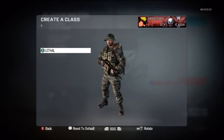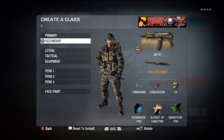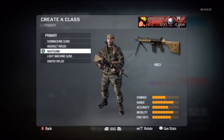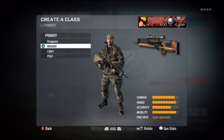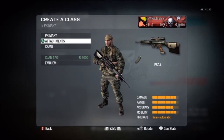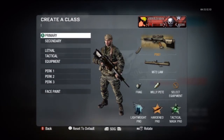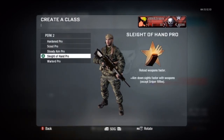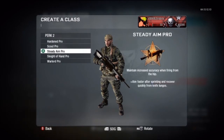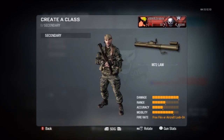The next class is the very overpowered AK-74U — it's not as overpowered as it once was, but it's still a beast weapon. Use Rapid Fire if you're playing on a two or three bar connection because the hit detection isn't as good, so with Rapid Fire you can pump more bullets into your enemies and drop them quicker. Scavenger, Sleight of Hand, and Marathon are really good for rushing with the AK-74U.